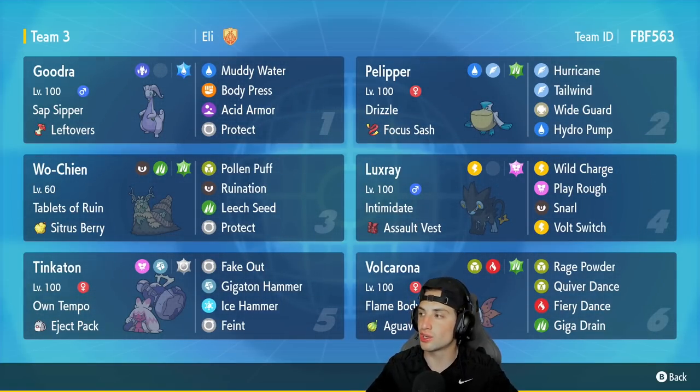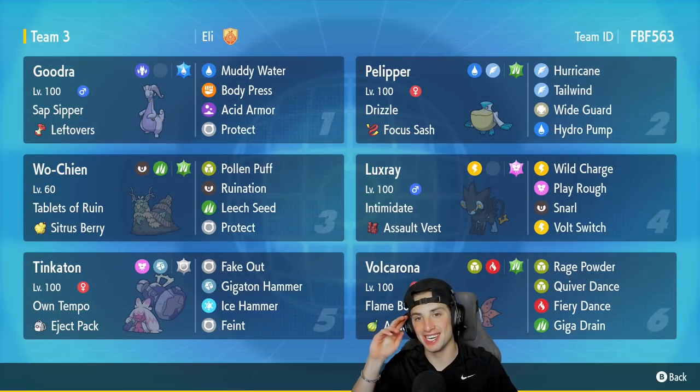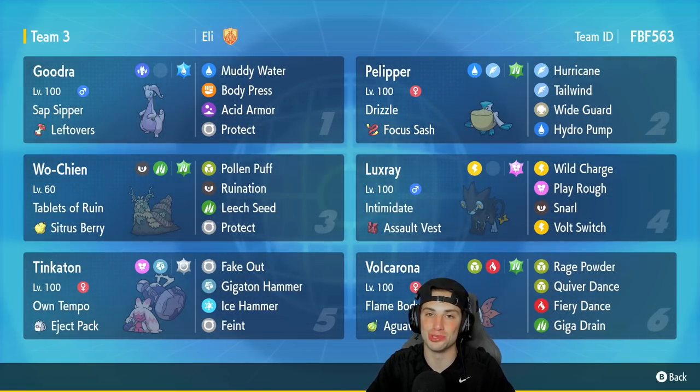Guys, if you want to run the team for yourself, the rental code is at the top right-hand corner. But let's get after it — let's hop on that ranked doubles ladder and grab some wins with this off-meta Luxray and Goodra team.